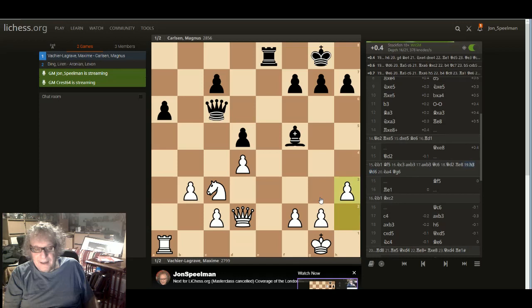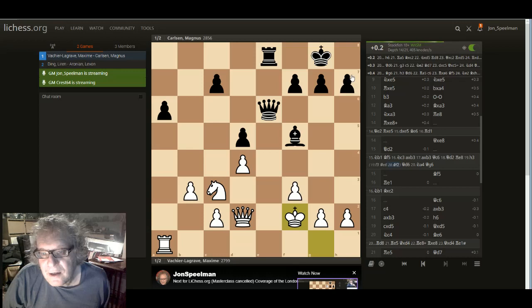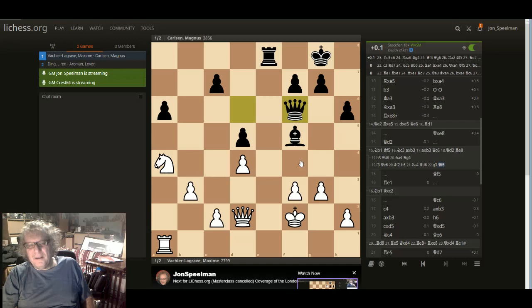f3, queen e6, I can go king h2. Queen e6, king here. h6 — why does it think? Queen d6. I'm going to have to go g3, queen f6, and there's a bishop b4 happening too quickly. I'm having to do such a lot of fiddling around to try to neutralise black that it's not quite working. If I had time to go knight c5, and c3, and rook e1, then I'd have the advantage. But rook e1 is losing the c-pawn.